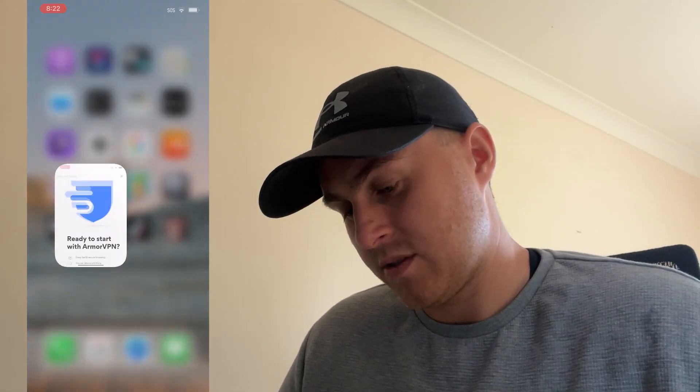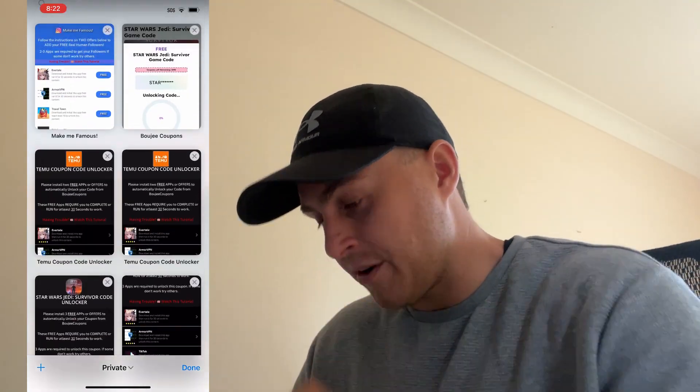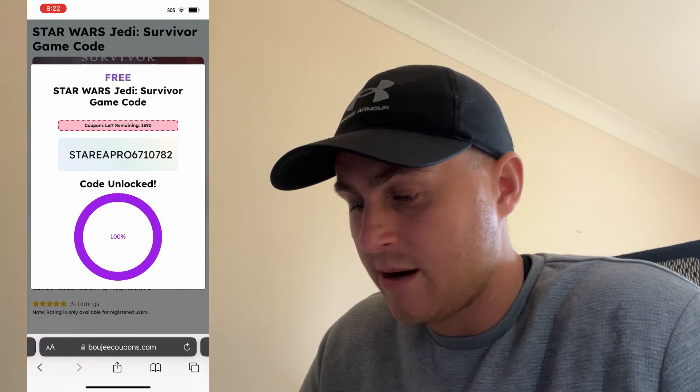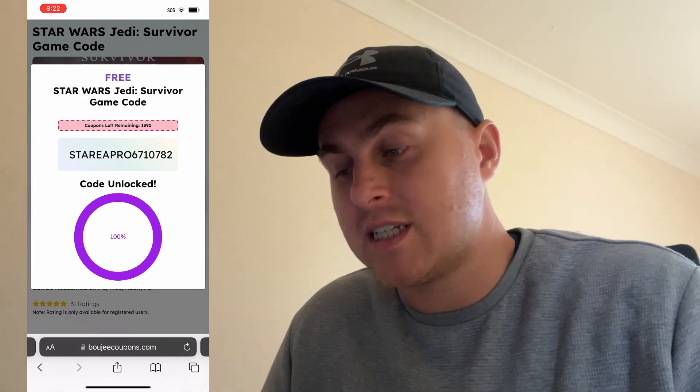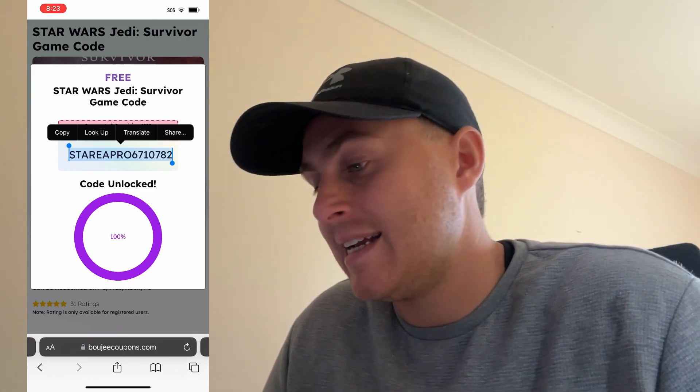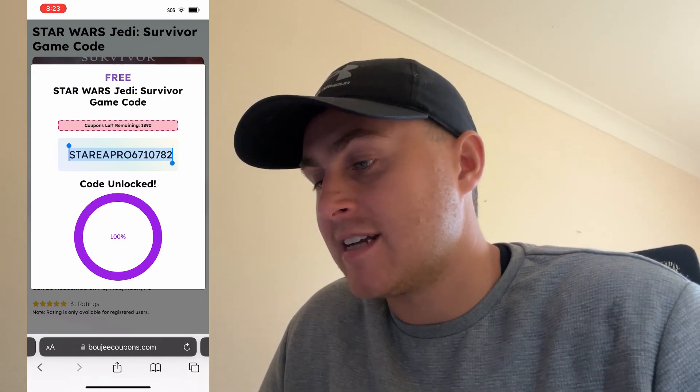Then we can go ahead and download Star Wars Jedi Survivor for free, because it is a day one release and it just came out today. Now what's happened is that's going to tell Bougie Coupons that we've done this, and we can now unlock the code. So go back up and find Bougie Coupons and click back on the tab. Now it's going to show the code unlocked — it's registered that we've done this. As you guys can see, this is my code that I can redeem right now. It says StarEAPro 6710782. I can copy this into the EA Games website and redeem that code, then start downloading Star Wars Jedi Survivor.